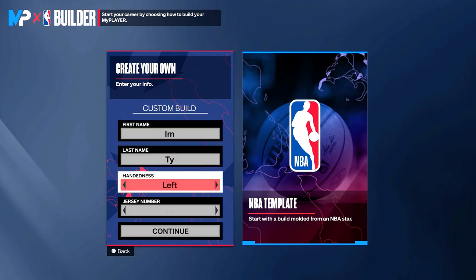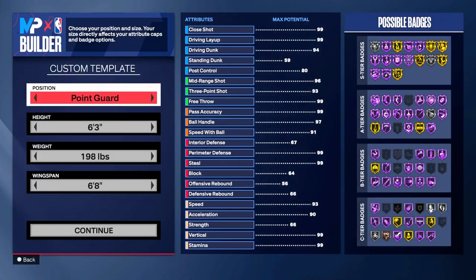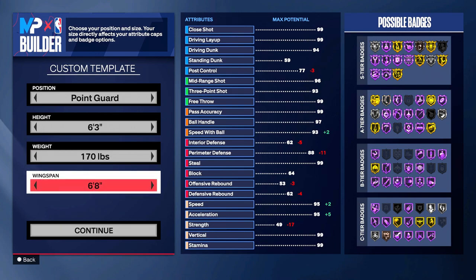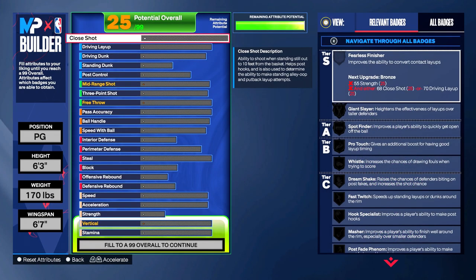I haven't looked at any NBA templates — all this right here is personal preference. Left hand, right hand — I'm left-handed so I always go left hand. We're a point guard at 6'3" and we're gonna drop the weight down to 170. I just like to touch that minimal threshold for some things. Wingspan is 6'7" — I didn't want to do shortest arms because I already knew I wasn't going to max out my three, so there's no point.